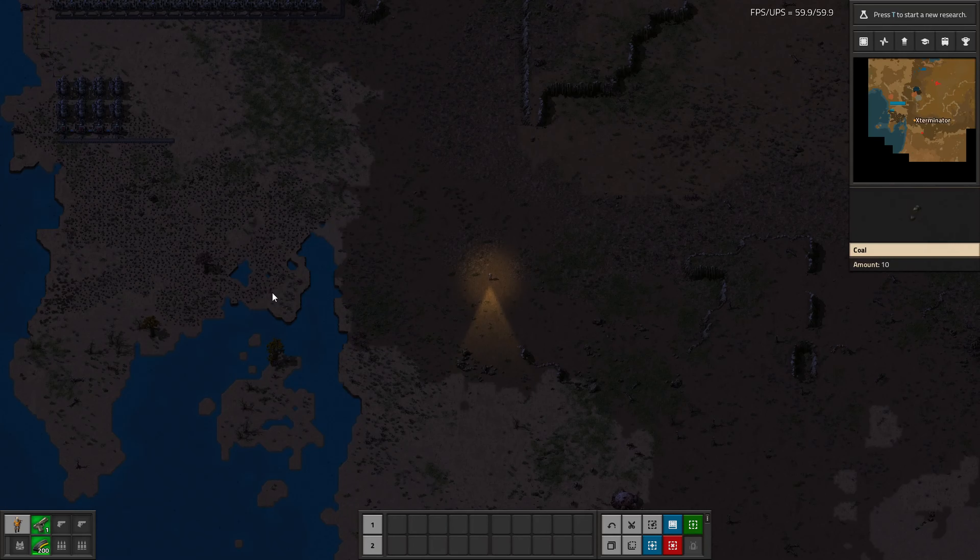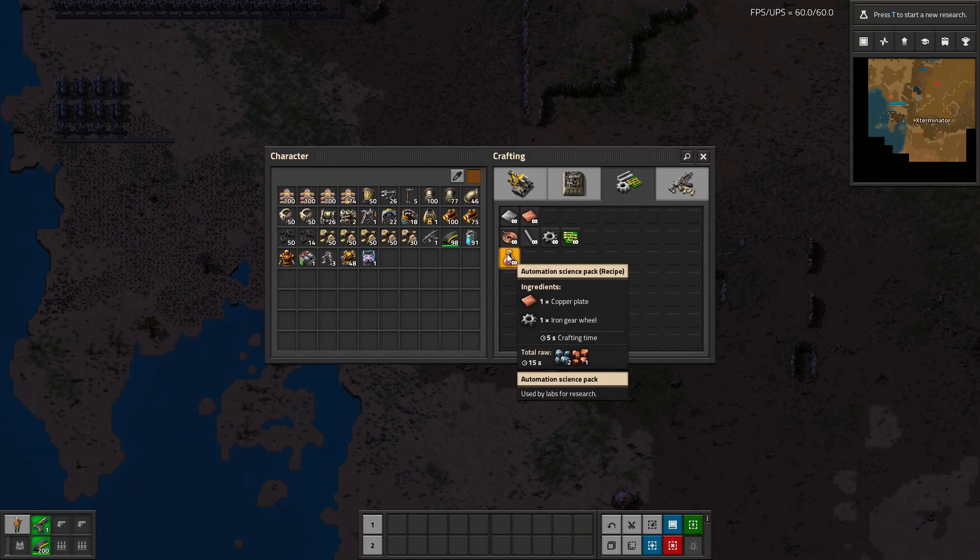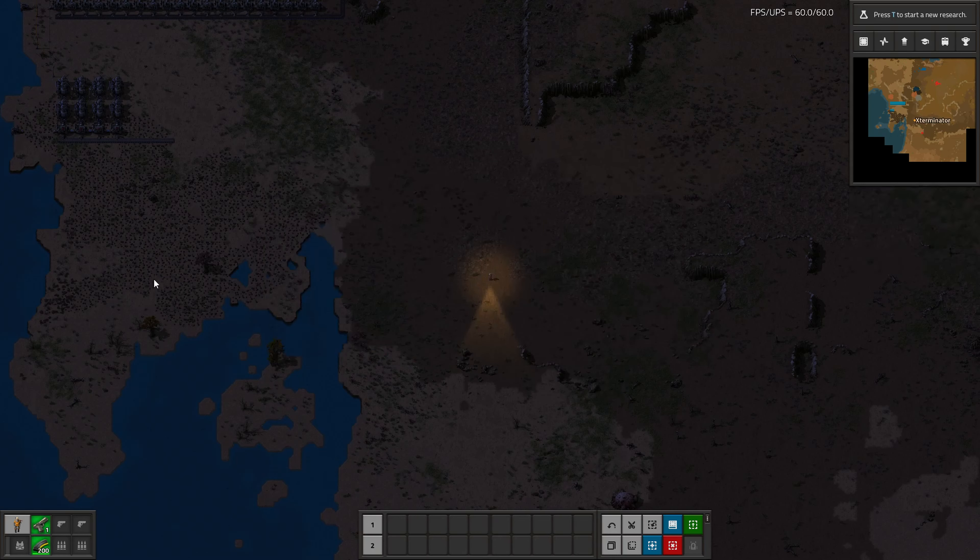These are things you can get very early on. Basically, as soon as you set up a little bit of power, you can handcraft these science packs, put down a lab, put them in, and you can get this research very quickly.